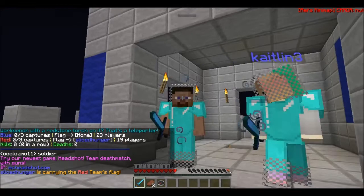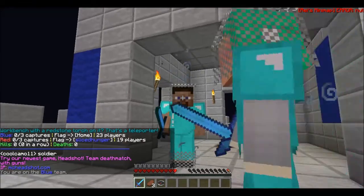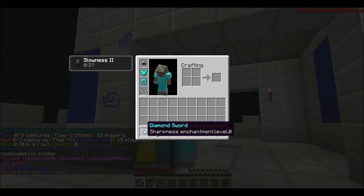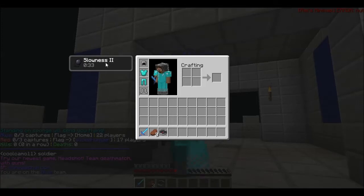We start out with a chain helmet, chain boots, diamond chestplate, diamond pants, and a beautiful diamond sword. With a turret misenchantment at level zero. And slowness two, which will last forever.